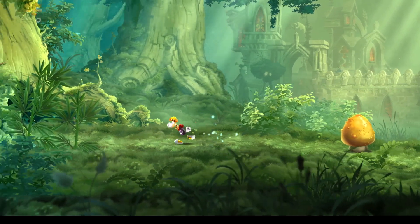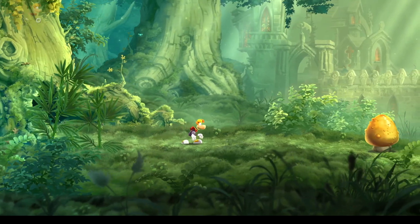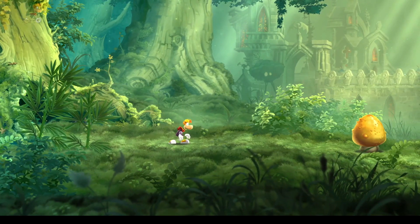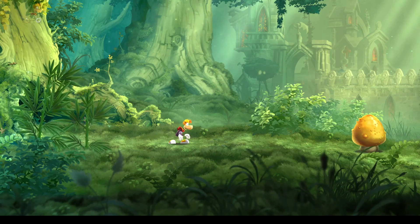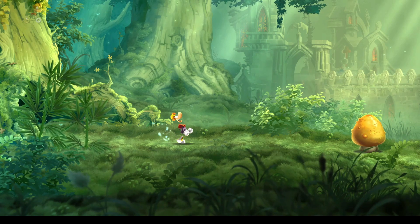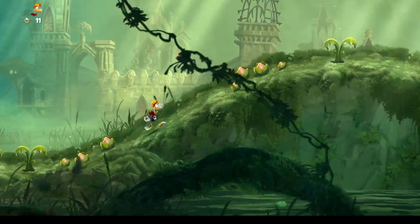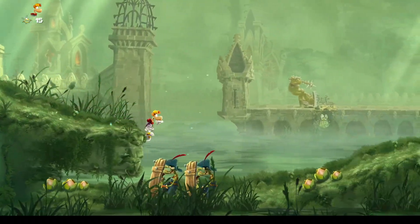Hey guys, welcome to another Phantom Dragon video! Today I'm going to be showing you a really cool and weird glitch from Rayman Legends. You know that giant worm creature where you have to use Murphy to poke him in the eye? If you don't know what I'm talking about, I'll go and show you.